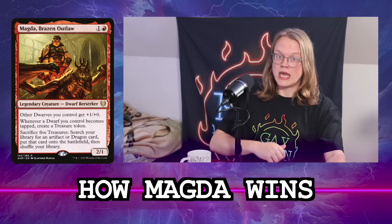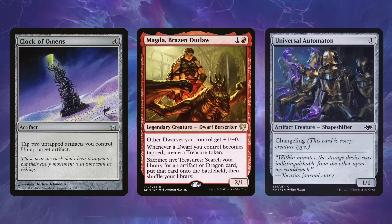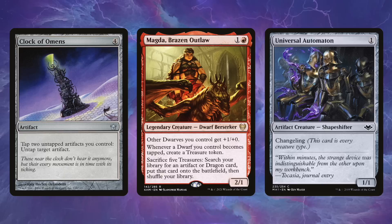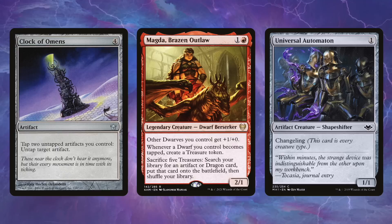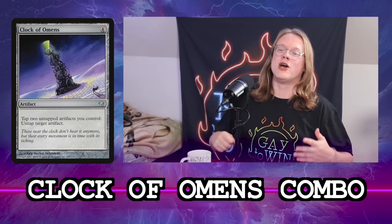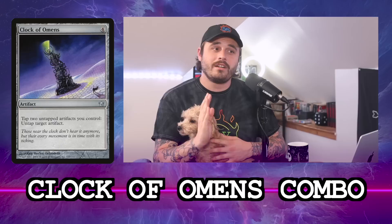The card that makes Magda busted is Clock of Omens. What you're trying to set up is Magda and an artifact dwarf. If you have a dwarf that is an artifact with Clock of Omens in play, you can activate Clock of Omens to tap the clock and the artifact dwarf to untap the artifact dwarf again. With Magda in play, every time you tap the artifact dwarf you're making a new treasure token. You can use that treasure to tap with the artifact dwarf again, untapping it — creating an infinite loop of tapped treasures.